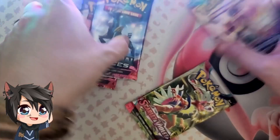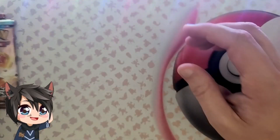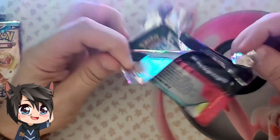Let's see what packs we get. So we get one Scarlet and Violet base, one Paradox Rift, and of course the newest set, Temporal Forces. We'll go ahead and go in order from oldest to newest and see if we can't get anything today. Hopefully you guys are having a great Wednesday. Hopefully the week's been pretty good to you. Hopefully you had a good weekend. Let's see what we can pop out.